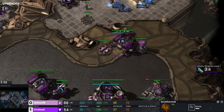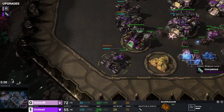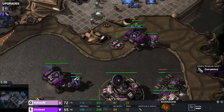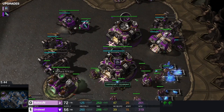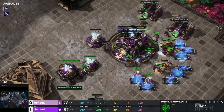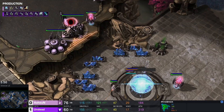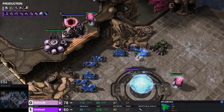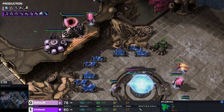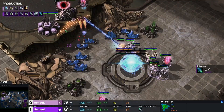On the Terran side we have third and racks, Starport coming up. Third, fourth, and fifth Rex on the way. Another Phoenix has popped. Two Sentries, Thermal Lens, Colossus. Plus one for the Terran, plus one shields. Stim.